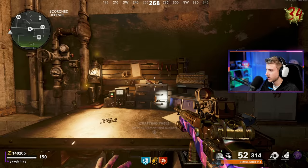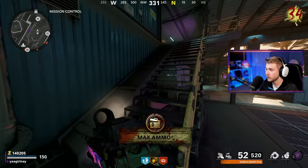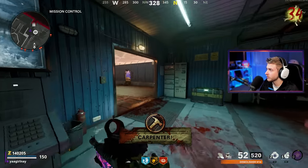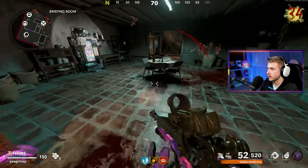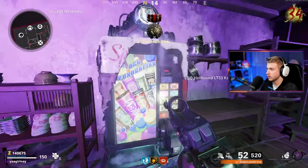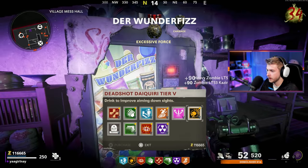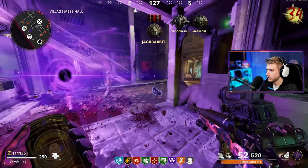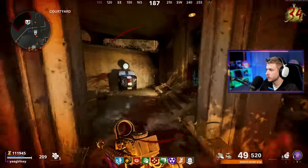I'm grabbing cashmere because I need to head back to spawn and get some perks back. I could have also bought a self-revive there but I just was not thinking. I'm grabbing one here — oh my god, I almost had to use it immediately. Cashmere down. We are now 100% safe and I can grab everything back. I will not be grabbing elemental pop, but I think tombstone can come in handy now. If we ever end up going down, we can tombstone to go get our stuff back.